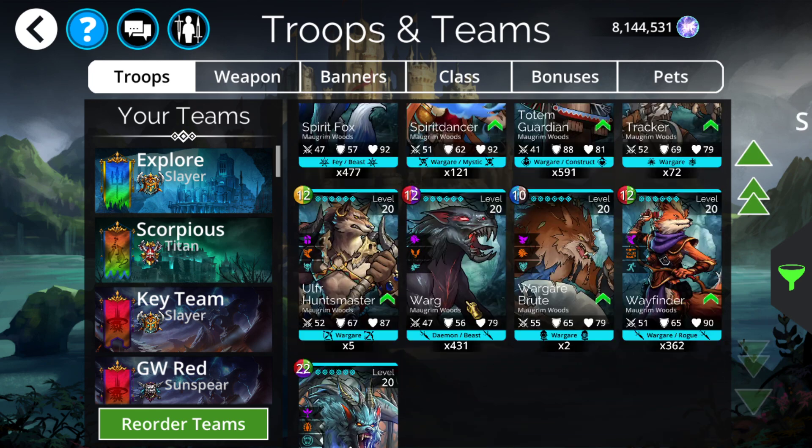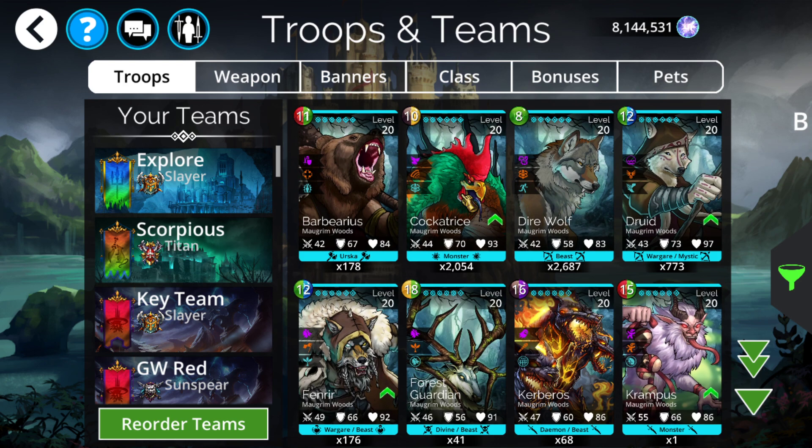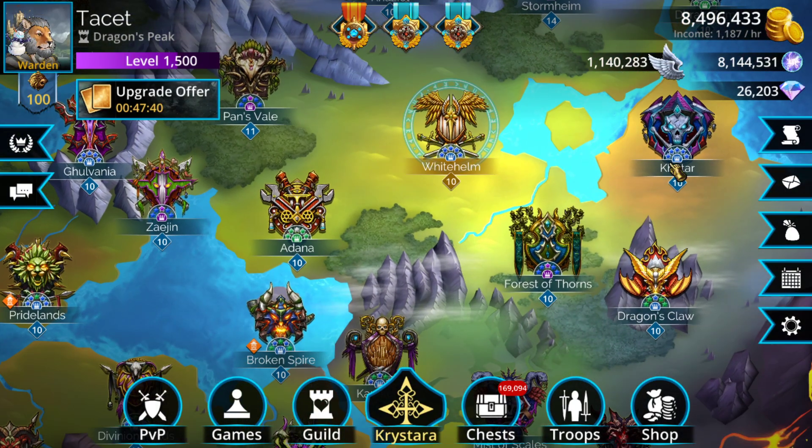If you're earlier on in the game, maybe throw down like 10 or 20 event keys just to make sure you have Spirit Fox, Spirit Dancer, and stuff like that — some of the better utilities from the kingdom. But other than that, you're not really going to need to use event keys this week.